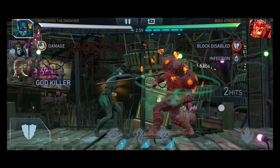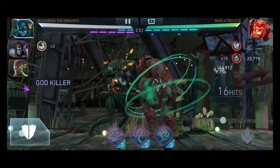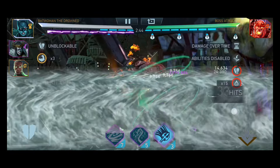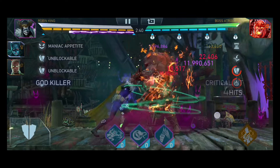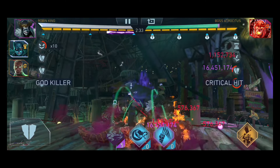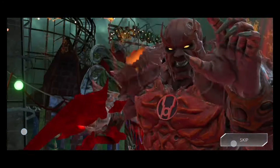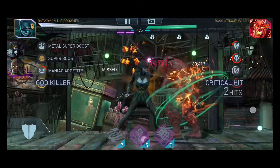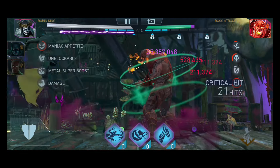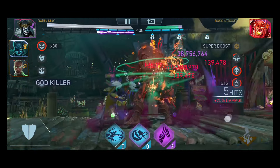Crit resistance is way more potent than DOT resistance. One important caveat: if you're fighting crit resistance, the level of your Dark Metal Cards doesn't matter much. But if you're fighting crit immunity, use the highest level Dark Metal Cards you have — a level one DMC gives you only a 60 percent chance to ignore that immunity, while a maxed-out DMC gives you 100 percent. The Metal Team is the best answer here, as it basically ignores crit immunity because of Robin King's presence.